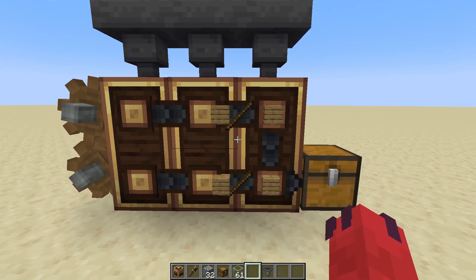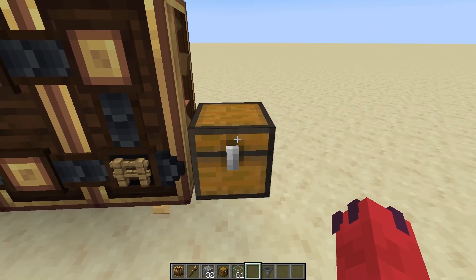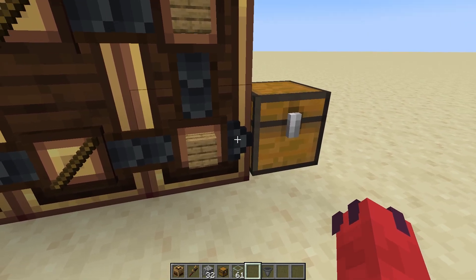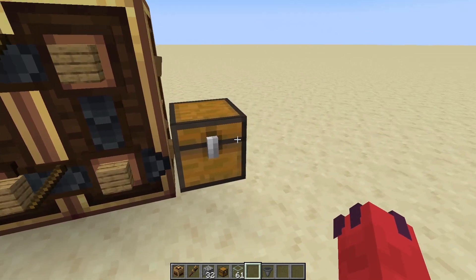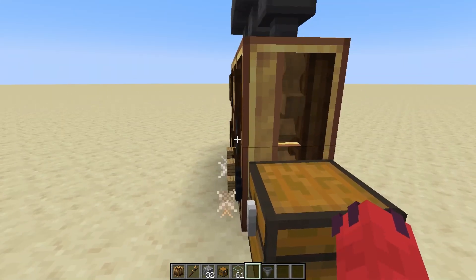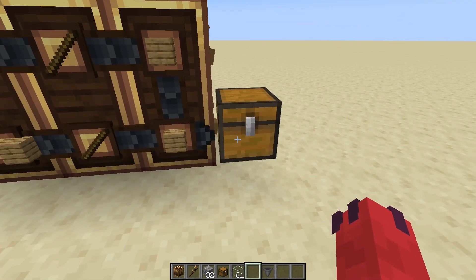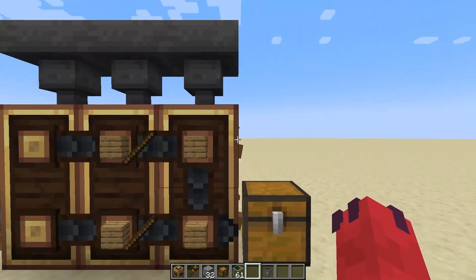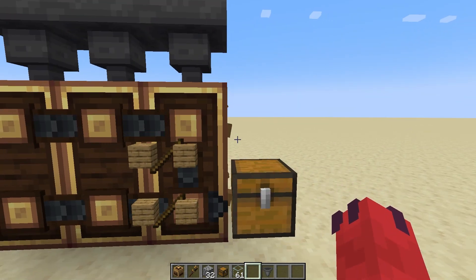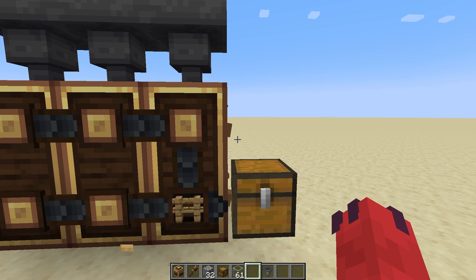This leads us to the other side of automation: the output. As you can see here, I simply have a chest right next to where this arrow is pointing, on the same row as the Mechanical Crafter itself. If you put any kind of inventory here, it should automatically deposit the crafted item into that inventory. From there, you can take it out, put it on conveyor belts, and do whatever you need with it.